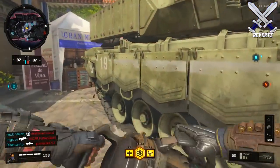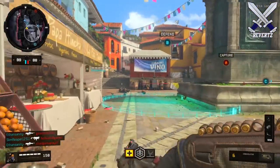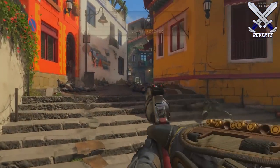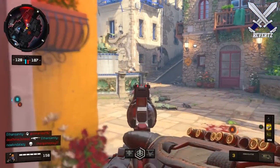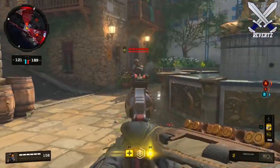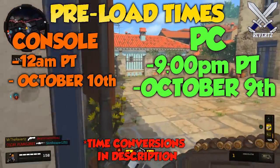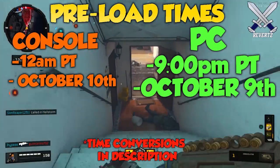The download is going to be coming in at 55 gigs, which isn't too bad, especially now since you can pre-download on your console at 12 a.m. on October the 10th for console users. For PC users, pre-loading is going to begin at 9 p.m. Pacific time on Tuesday, October the 9th, which is tomorrow. So if you can, try to stay up a little bit later, let the download run, get some sleep, and have it all ready to go for the 12th.